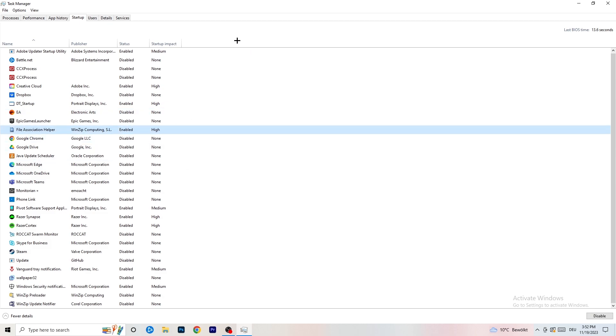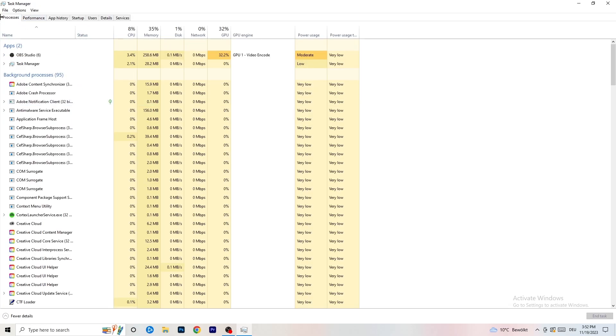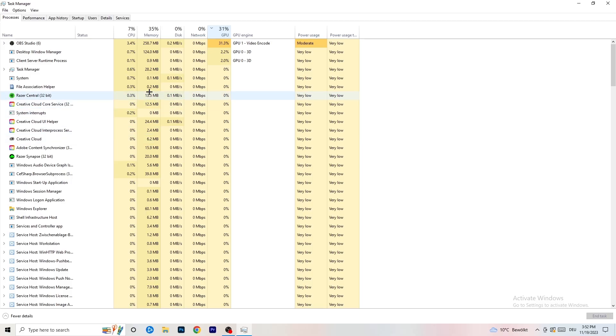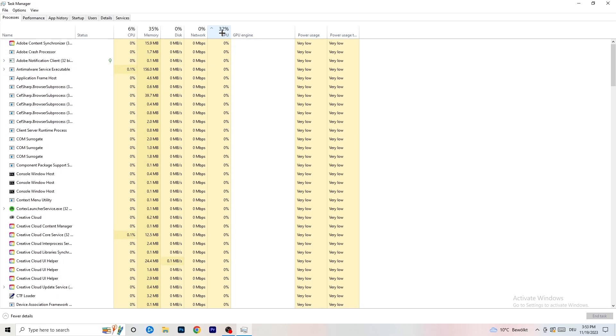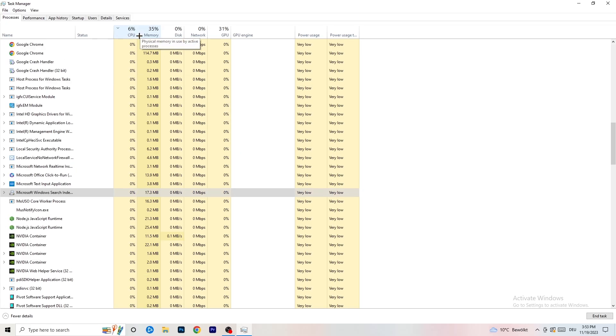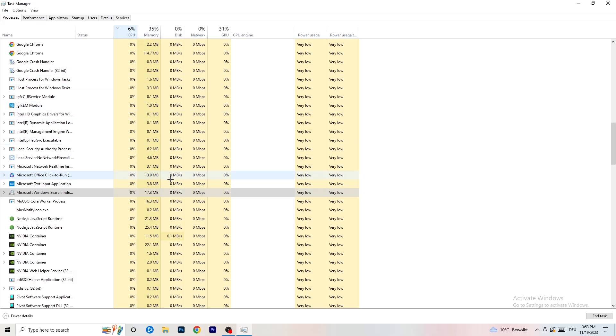Next, click on the Processes tab. You'll see Applications and Background Processes, along with CPU and GPU columns. Click on the GPU column first to sort by GPU usage and end every process that's using too much GPU — right-click any non-Windows program and click 'End task'. Then click on CPU and do the same thing: find programs with too much CPU usage, right-click, and end the task.